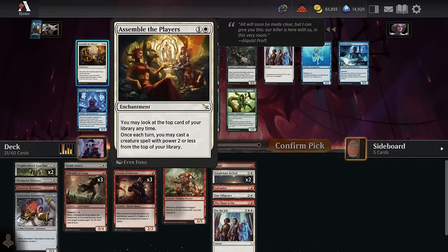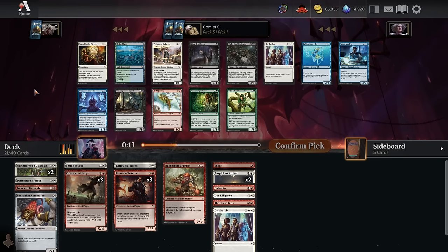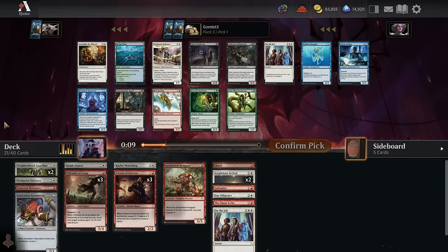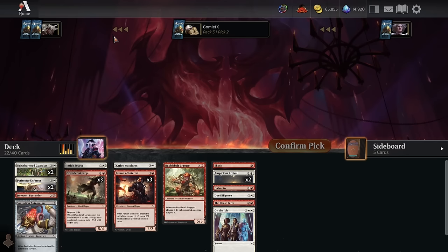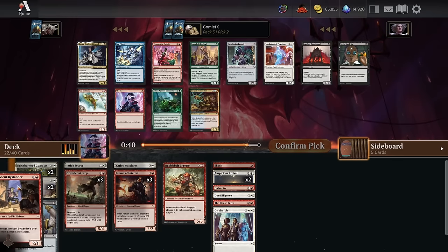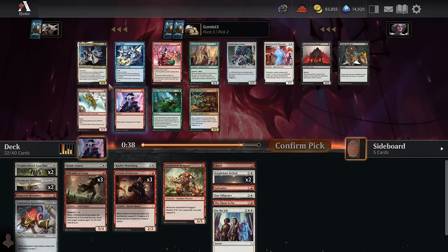I do not like Assemble the Players unless you have literally like 17 creatures that are castable off of it — it's a little too narrow. You hit a land clump and you've done nothing for your two mana. Even guaranteed three-mana draw two or four-mana draw three wouldn't be that good in this kind of Boros aggro deck, and Assemble the Players is not guaranteed at all.